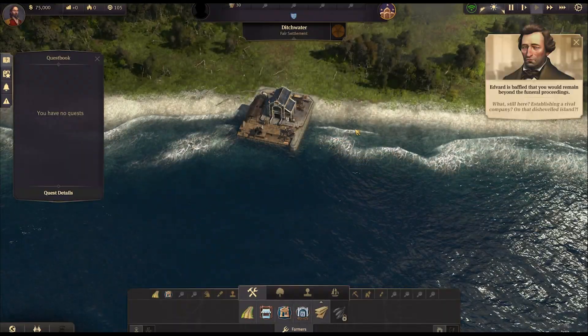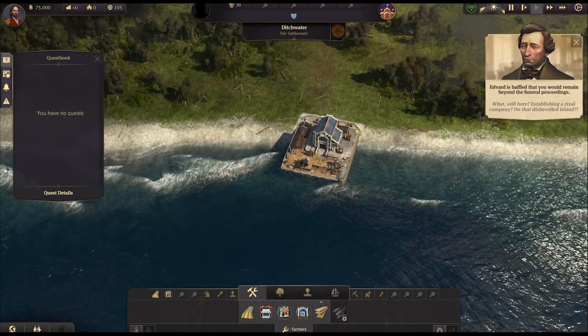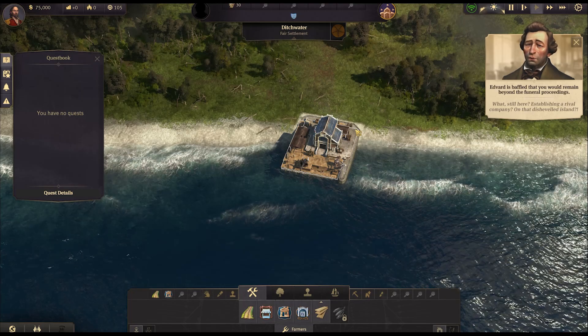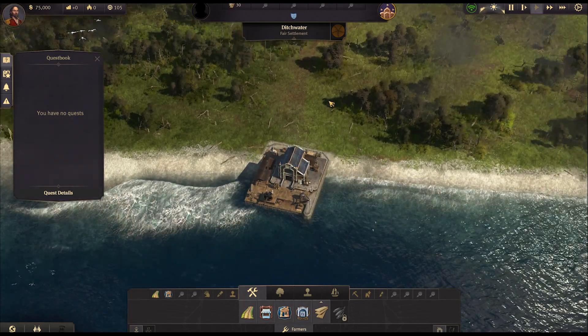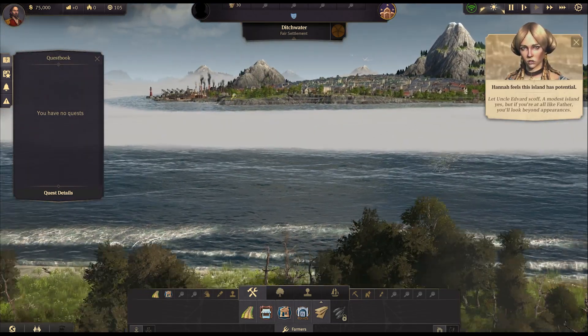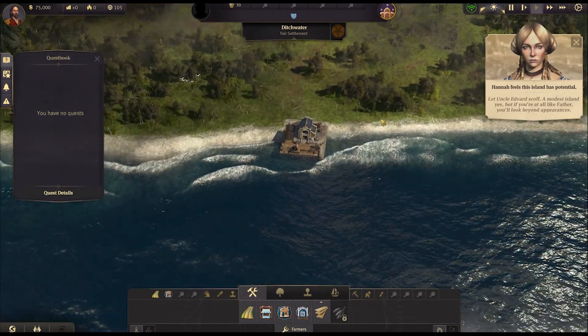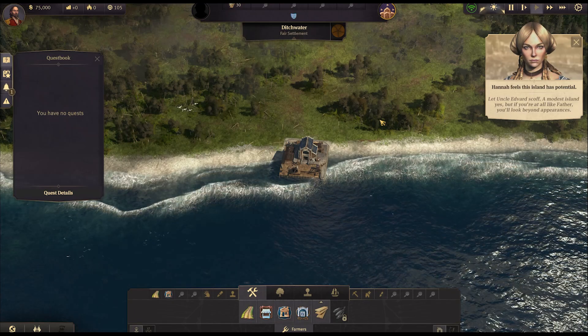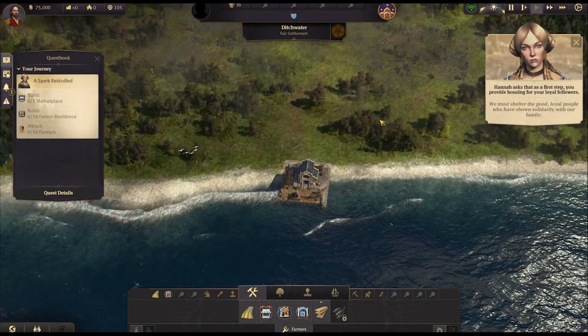Oh I did it again — that's WASD again. I should change the key bindings but since I played a bit yesterday, if I do I'll just get myself confused again. So we went from Bright Sands over there — looking beautiful, yes, maybe not this bit — and we're in Ditch Water. Not quite as nice.